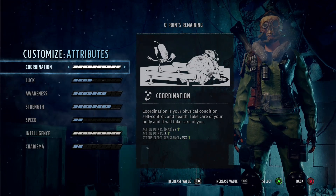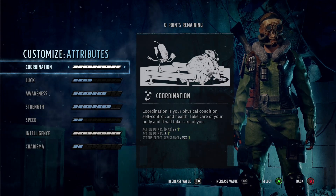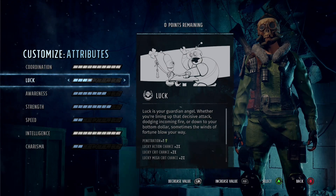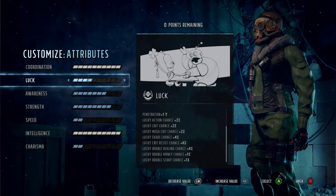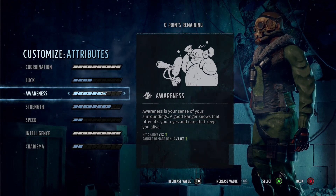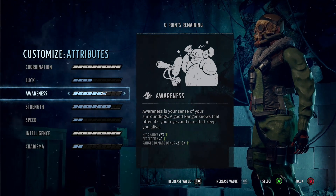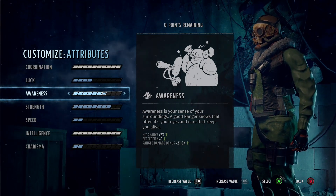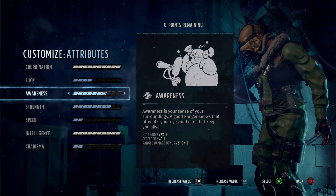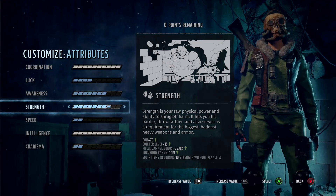Coordination we have taken to the max — this will enable us to have two attacks and probably a move as well. After that we have a little bit of Luck, which is for penetration slightly as well as extra critical chance. Then we have Awareness for the extra damage on our ranged attacks and hit chance. Strength we have taken to eight as we really want to be able to wear power armor — this could even be needed for the nuclear armor as well.